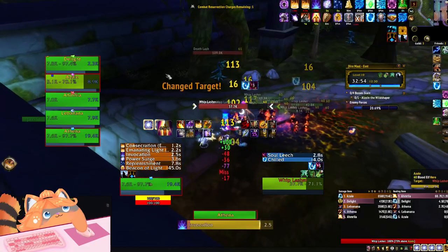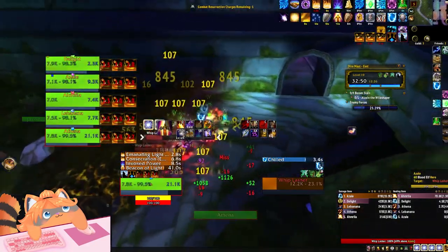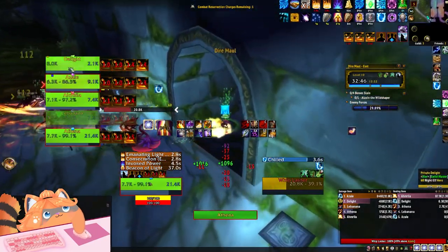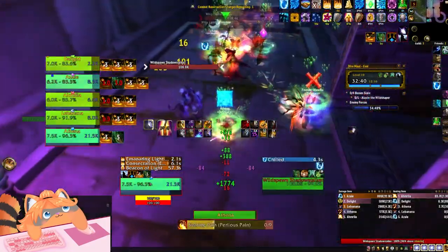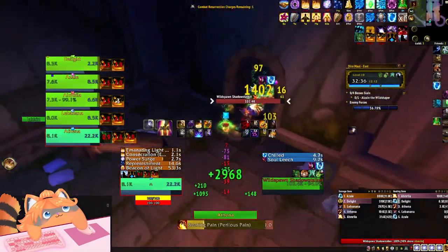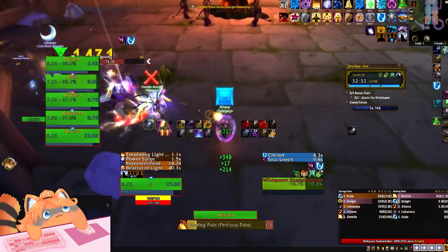We're running with the same group that we did yesterday with the Upper City. We have Delight as Consecrated Strikes, Azul as Righteous Flames Dragon's Breath, Ahamilla as Pop or Prayer of Preservation, Labana is our Imp DPS running Demonic Persistence, and me as Mana Forge Barrier, Mana Fiend.